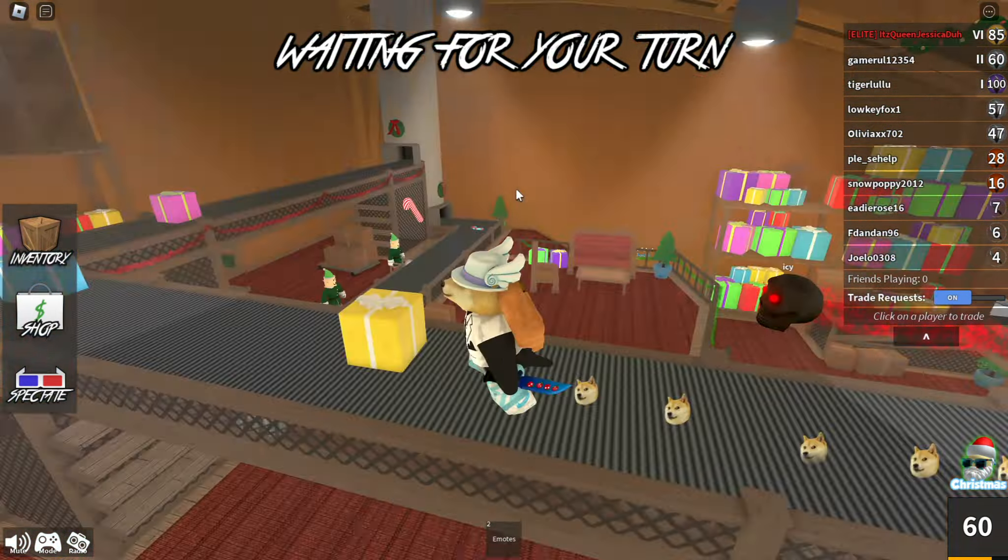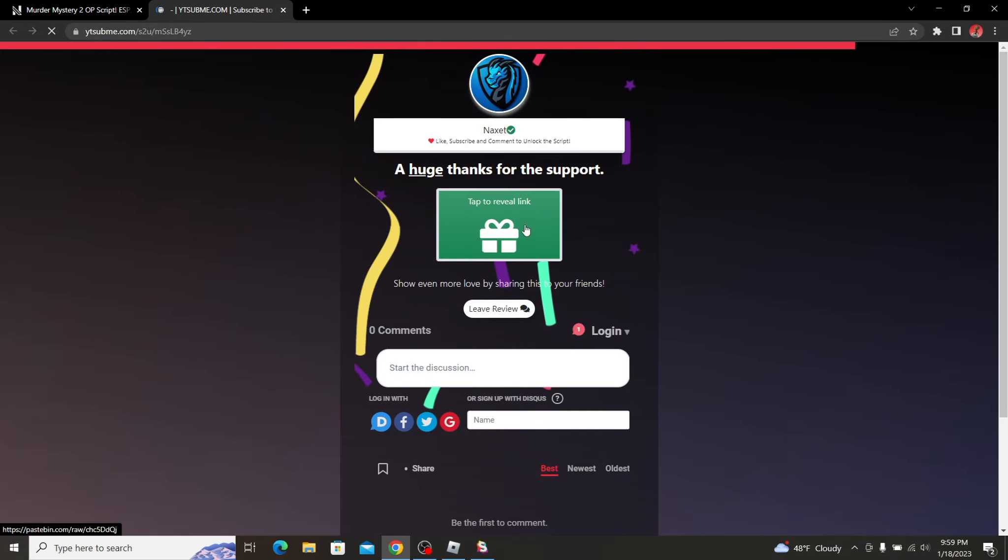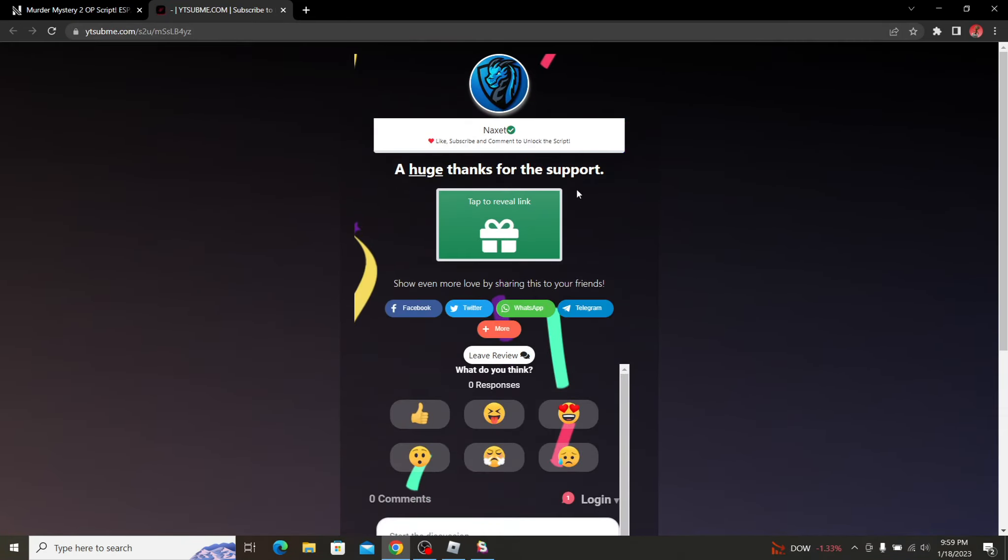All you have to do to get the script is just click the first link in the description. Once you get to the link, just scroll down until you see the script button and click it. You're going to get a pop-up — close it, click again, close again, and the third time you click it you're going to get to the right page.